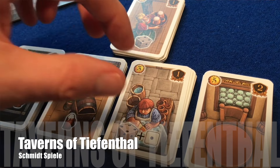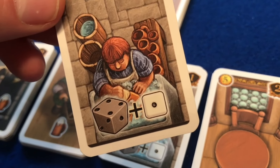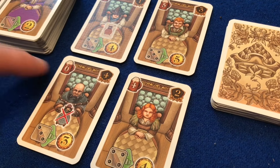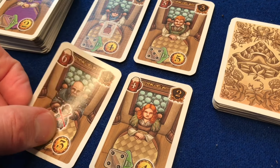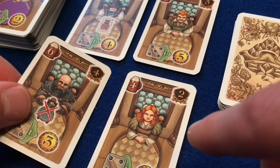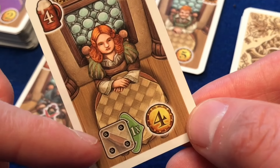The downside of the dynamic marketplace is that it adds further randomness to an already pretty random system. Taverns of Tiefenthal uses a mixture of static options – so cards which are always available for consistency – and a constantly shifting selection of cards for variety. A similar mechanism is used in Clank and Mystic Vale and many other deck building games.